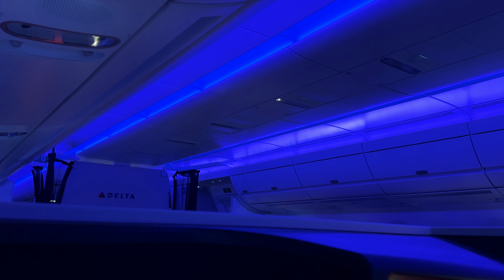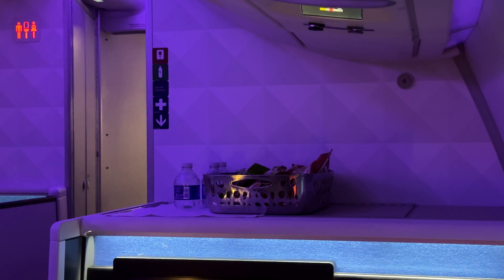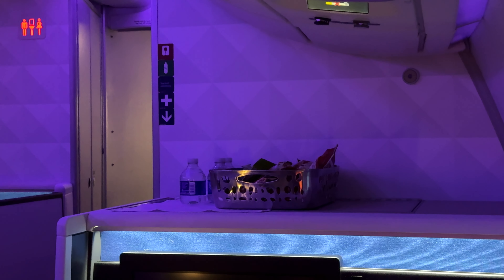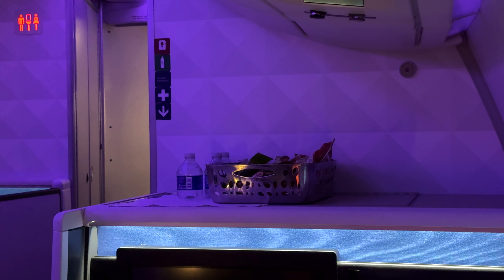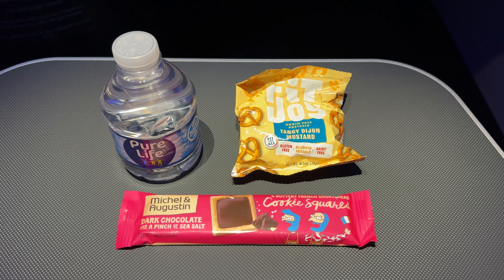The second service comes about 90 minutes before arrival. On offer are a variety of complimentary snacks, the basket of which the crew left out on the first row of our cabin. From the options, I went with a pack of pretzels, dark chocolate cookie squares, and a bottle of water.